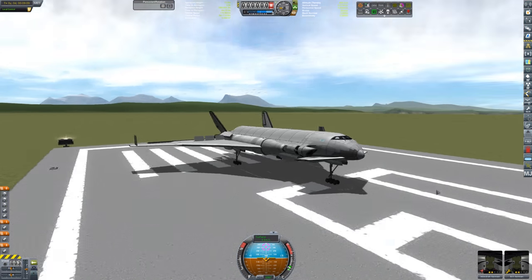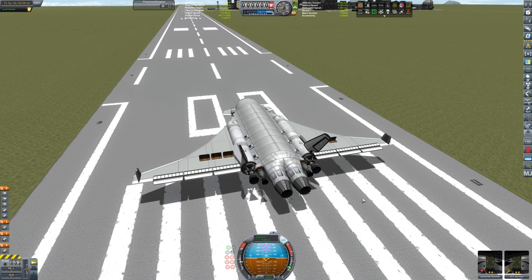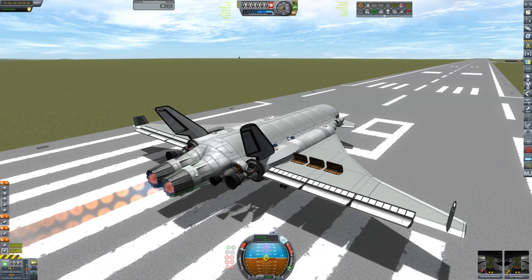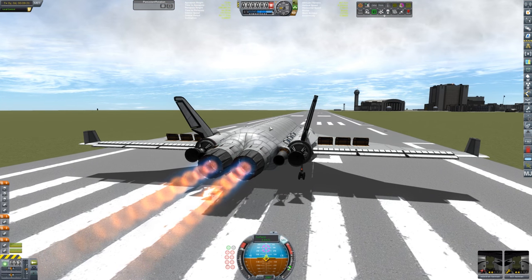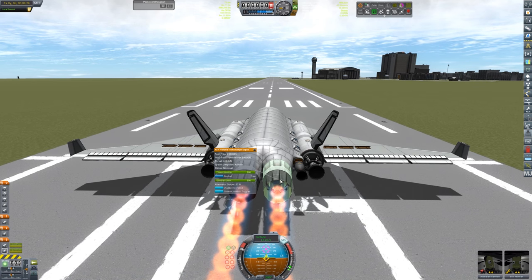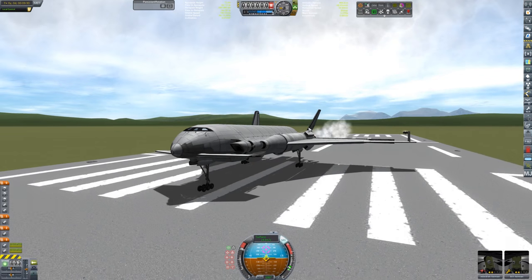Everything else I think is stock from there. These two engines - the Valkyrie engines from the Mark IV space plane system - let's go ahead and start them up, crank up the throttle. Let's disengage the brakes. It takes a bit to get these engines up to full power. There's a lot of air intakes all over the place on this thing - intakes up top, a bunch down below. I probably have too many, but I want these jet engines to last as long as possible getting us up into orbit.